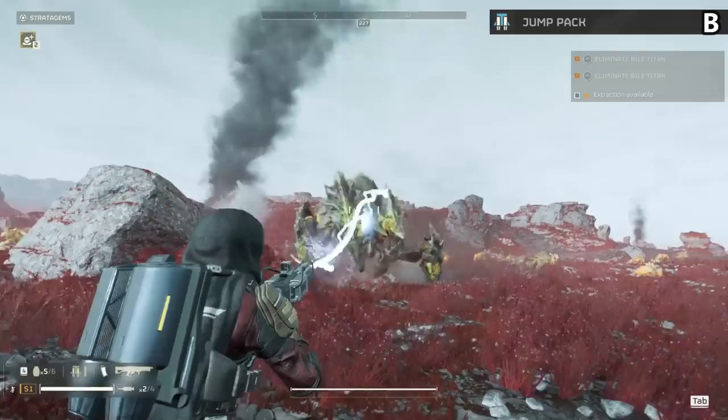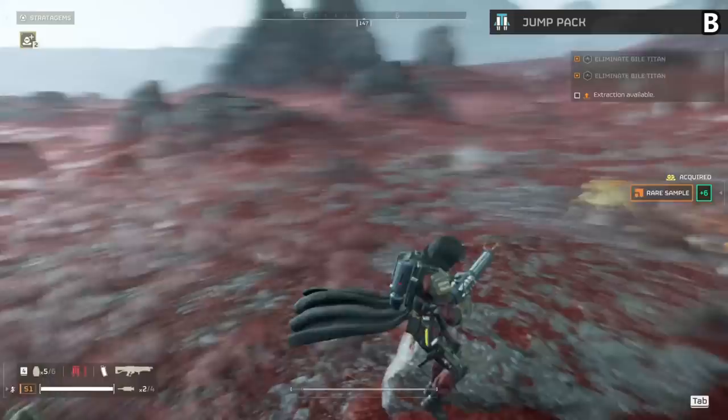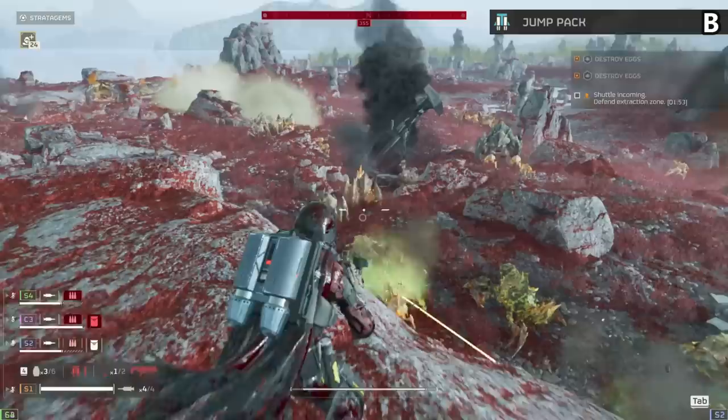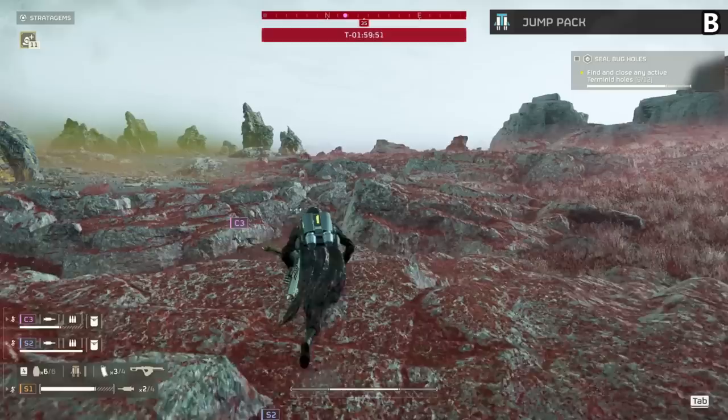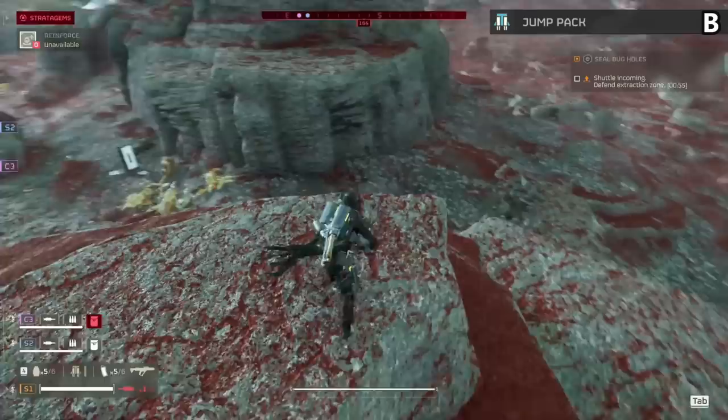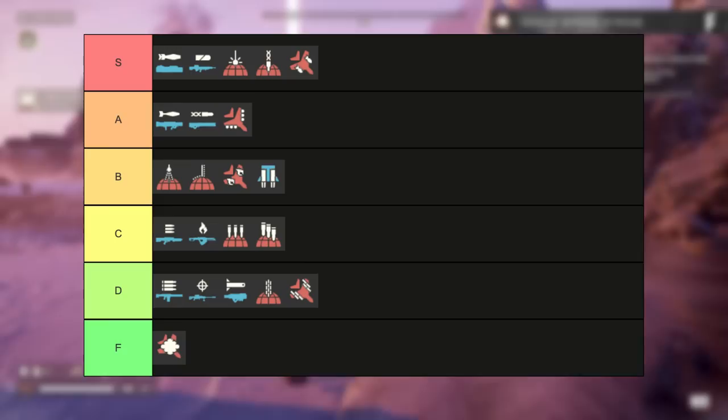The Jump Pack gets a solid B tier. This grants you a backpack that thrusts you up into the air — enough to clear fences, chargers, and get into some more fun spots on the map. Use this more and it gets better and better, allowing for much better maneuverability. The only reason I rank it a bit lower is that both the Shield Generator and Supply Pack greatly boost your combat prowess, while this item is just pretty good. Very fun and a nice choice but hard to run over some of the really strong packs.